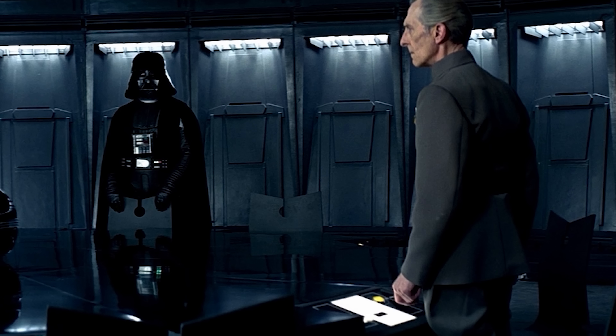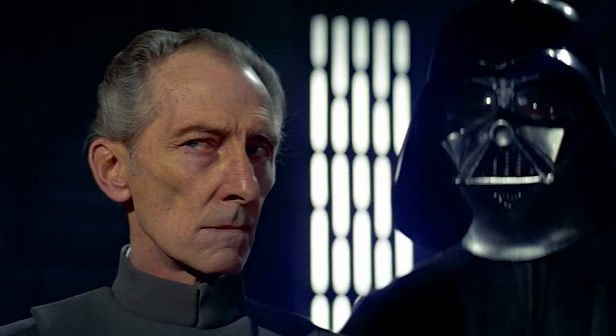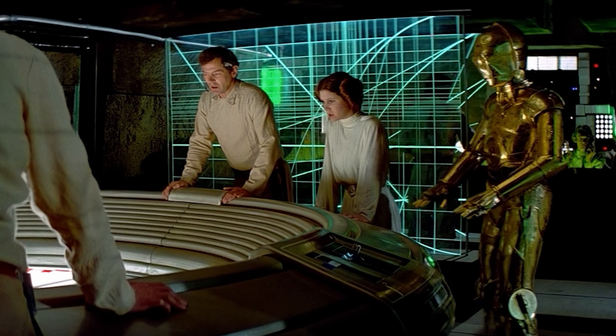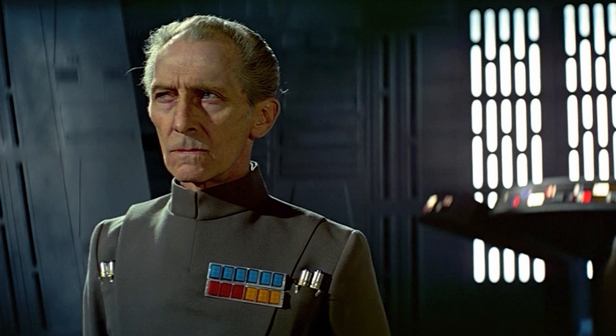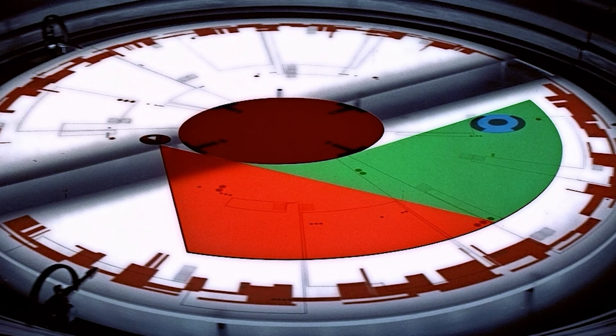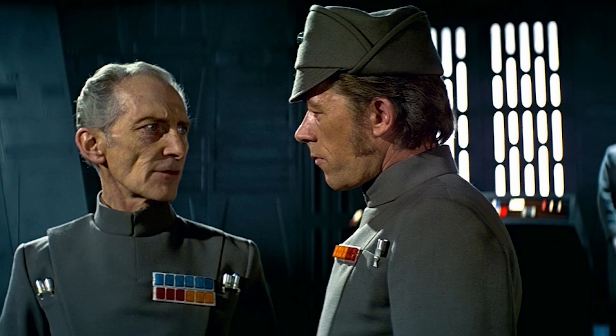"We are approaching the planet Yavin. The Rebel base is on a moon on the far side. We are preparing to orbit the planet. The moon with the Rebel base will be in range in 30 minutes." "Rebel base, 3 minutes and closing." When a countdown was used in the original Star Wars movie, it wasn't by choice — that decision was made while editing the movie, so a timer was all they could manage.